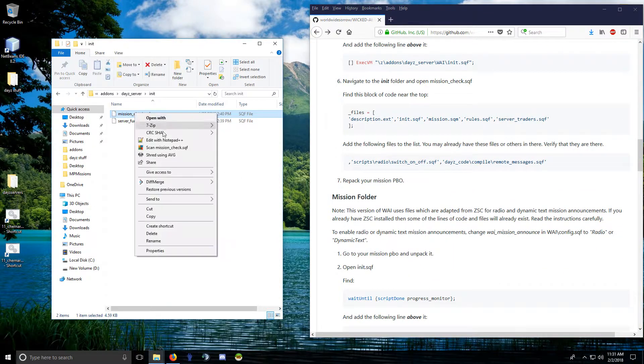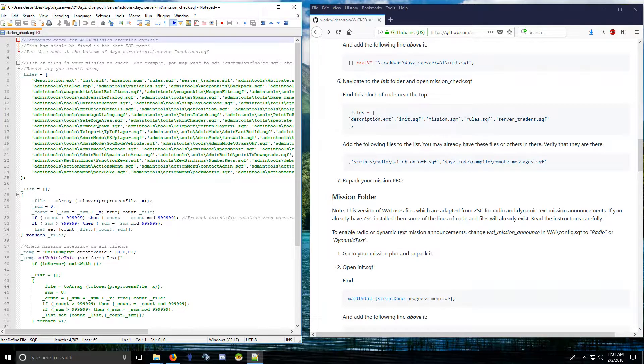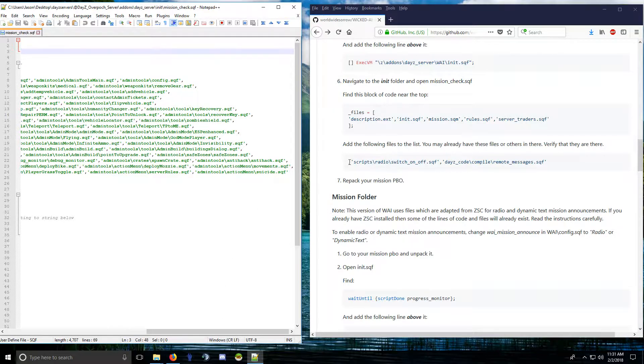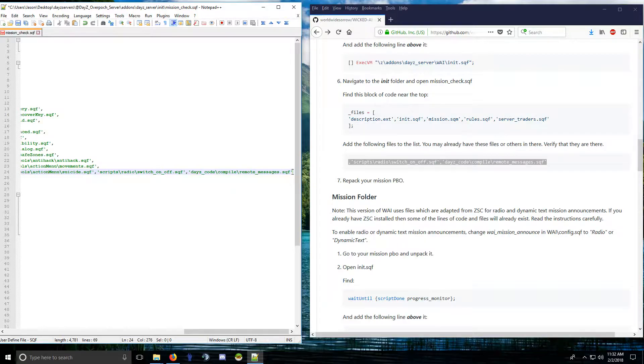Open the mission_check file — this is a very important file because it checks for the mission override exploit. It puts files in there that are executable so that exploit cannot be used, checking downloaded client-side files against the server copy of the mission folder. You need to add these in there. I have a comma out front — find this, and you want to put your additions at the end. The last one on the list does not have a comma.